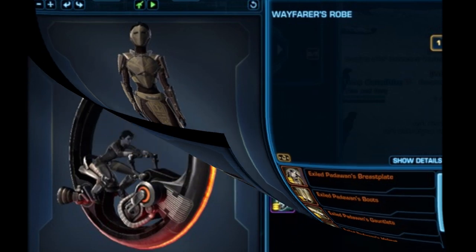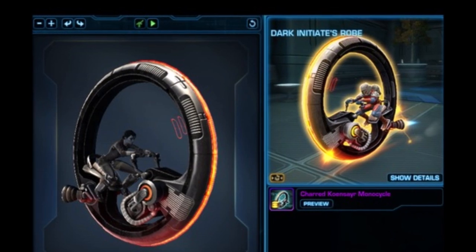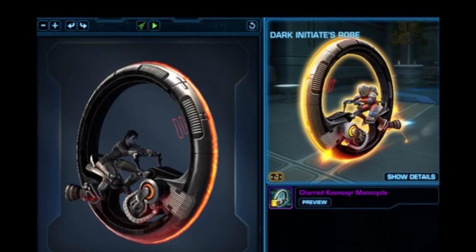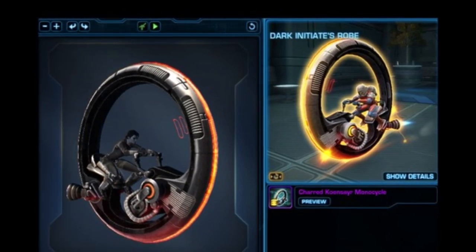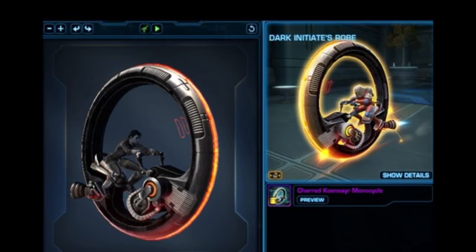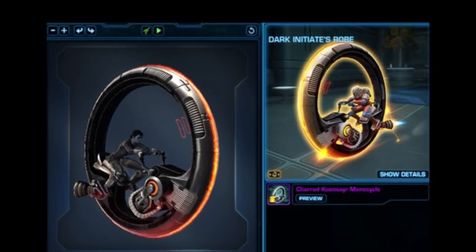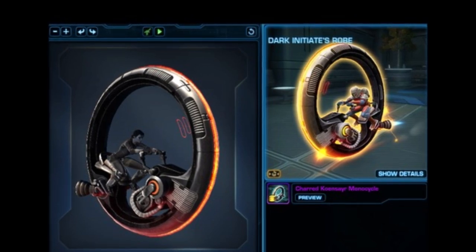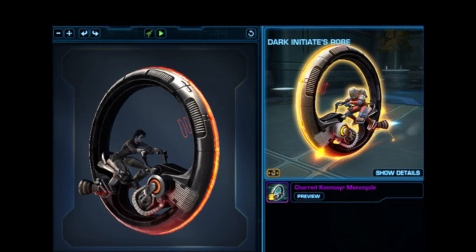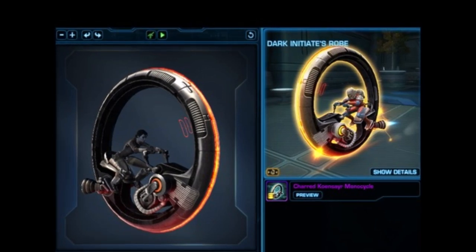Before we get into the Mandalorian stuff, we have the Charred Coencerer Monocycle. This is the third monocycle in the series — the first was blue, the second was green with a flourish, and this one is the fiery burning orange version. It does seem to come with a flourish based on the lightning crackles visible in the picture. If you're a fan of the monocycles and want to collect them, this is one to go for, though I don't think it has anything to do with the Mandalorian TV show despite having a Mandalorian riding it in the photo.